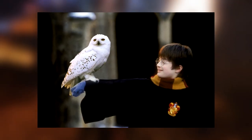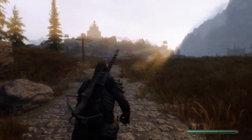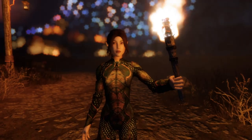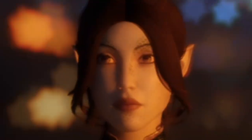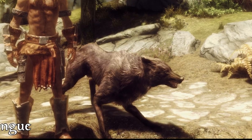Think of Harrier as a Hedwig to your Harry. Now, if you manage to complete a small race task, you'll also be rewarded with Beast Tongue — I'm talking about the ability to call to a nearby predator, making it a permanent ally until released.